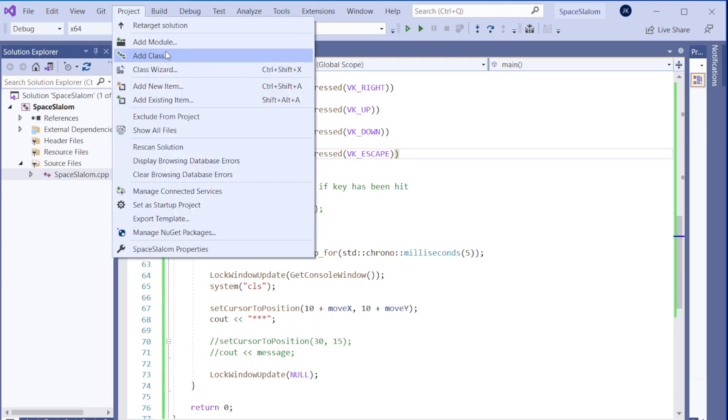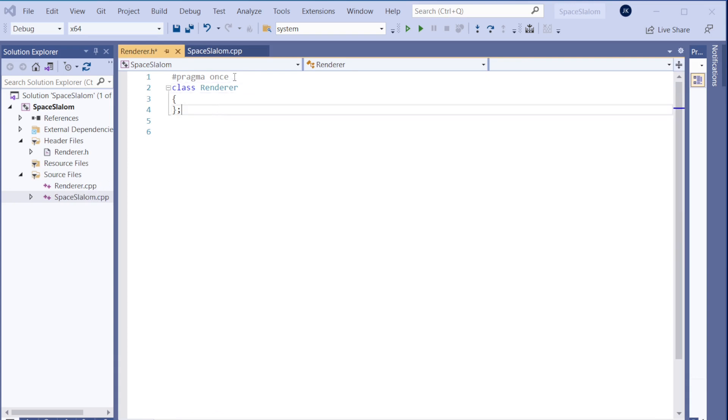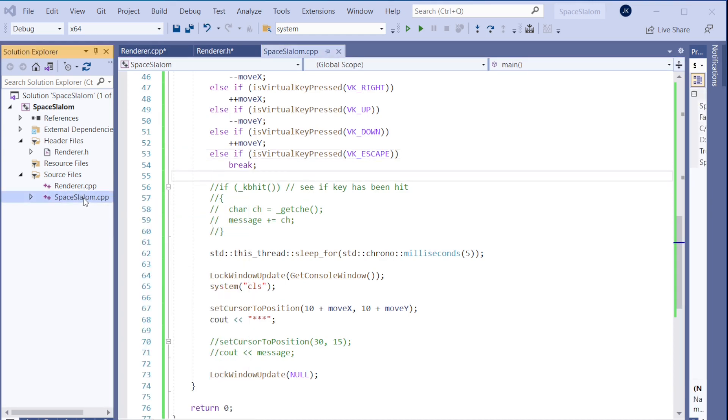We don't want drawing and logic all mixed in the same block. So let's create a `Renderer` class. I'll call it `Renderer`. By the way, I'm calling this game 'Space Slalom' — we are doing slalom, trying not to hit those things.